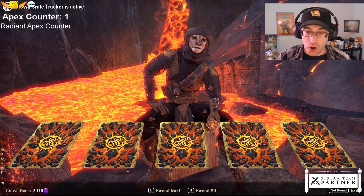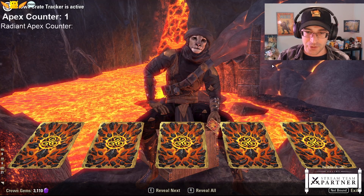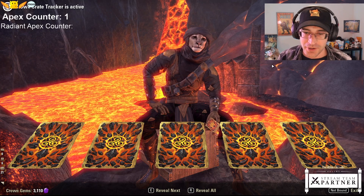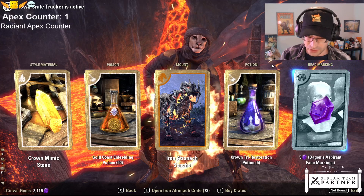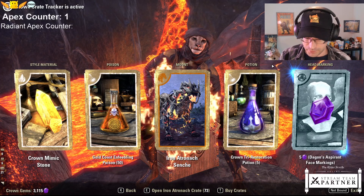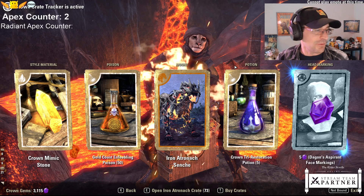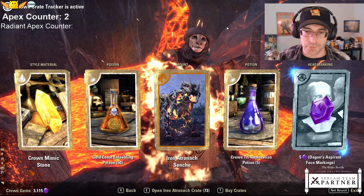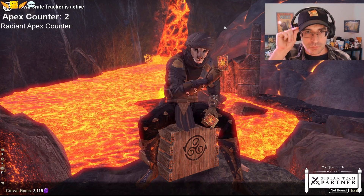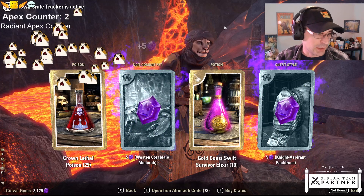More apex? Oh, it is more apex! I was not expecting that. Sench - I tend to like the senches. Senches, or wolves are probably my favorite. Two apex so far. I was maybe expecting two out of 105 - that would be pretty average-ish, maybe even a little bit better than average.